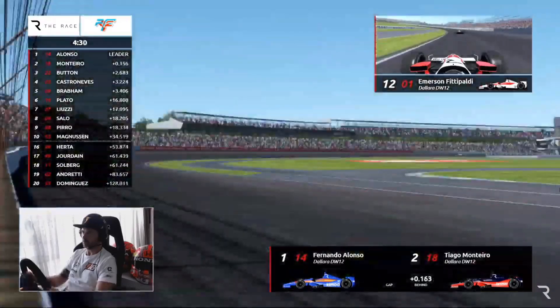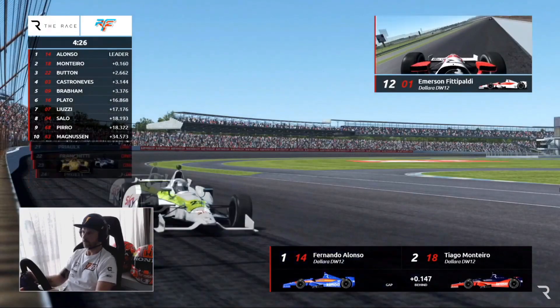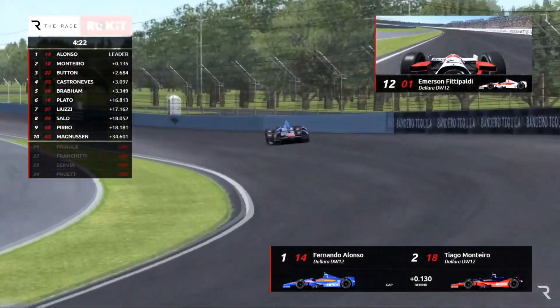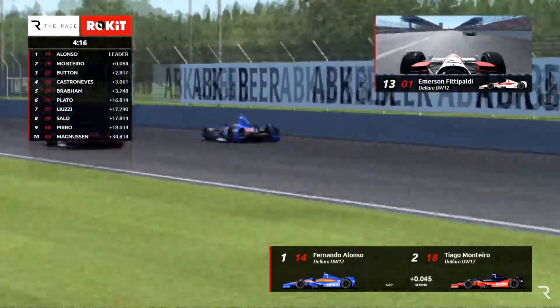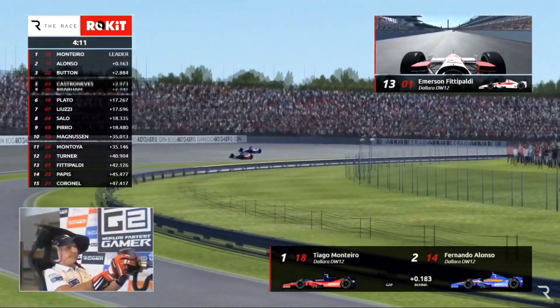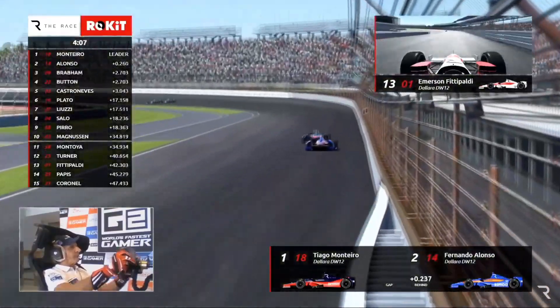A record 29 lead changes that year in 1960 — Jim Rathman and Roger Ward — and eventually Jim Rathman took the win of that race. The same thing: almost every corner changing constantly. That's what we're seeing here — Alonso back to the front again. There's Emerson Fittipaldi in the bottom left — great to see him driving.